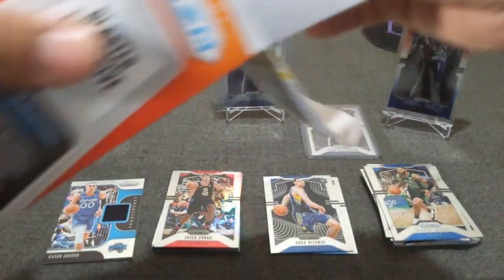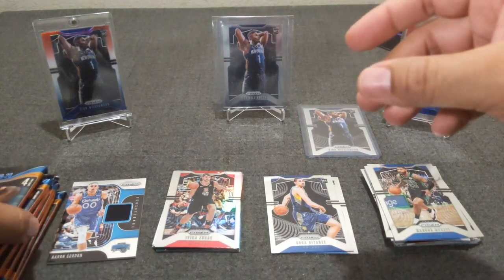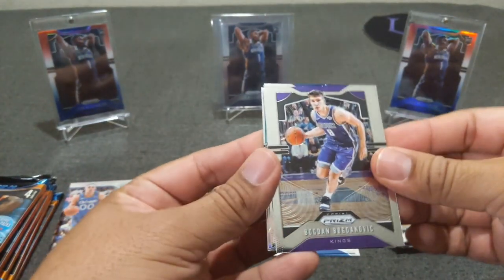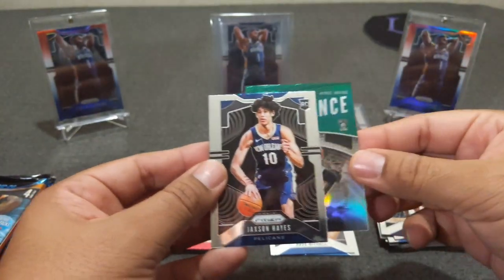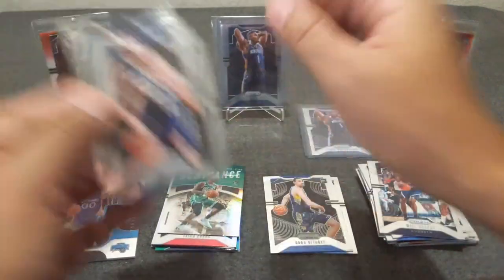Blaster number two. Let's see what we get out of this one — come on, let's keep the Zion going. Here are the packs. I'm not going to save the relic to the end. Bogdan Bogdanovic, Jaxson Hayes, Will Barton, and the green of Kyrie Irving — dominance. Hitting a lot of Celtics.